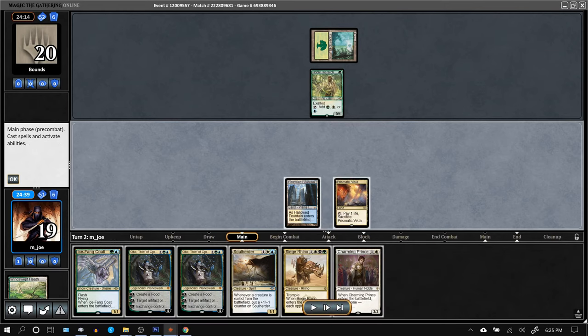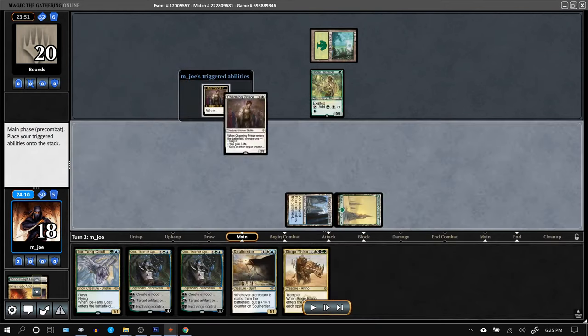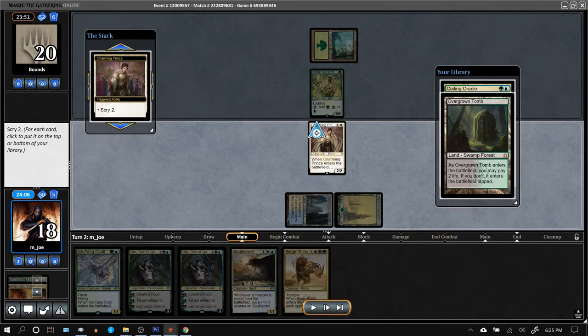Charming Prince is an interesting option. Since we want lands, let's dig a little deeper than Icefang Coatl could do. I'm going to bottom the Oracle and keep the Tomb on top.